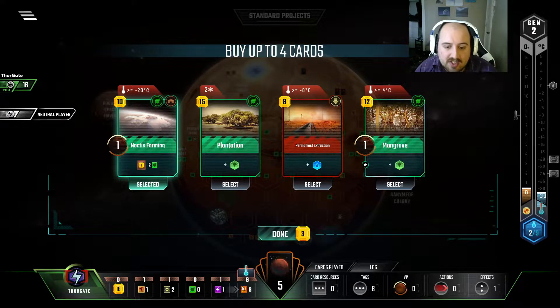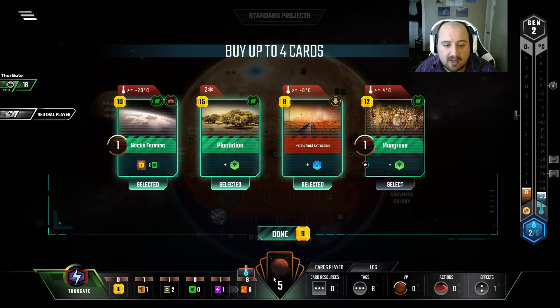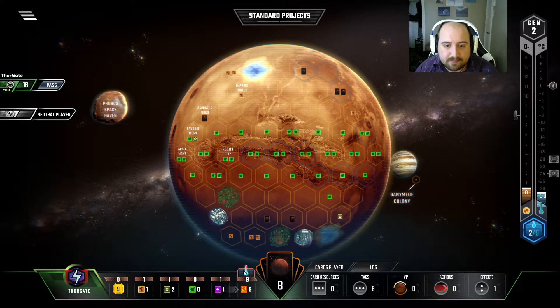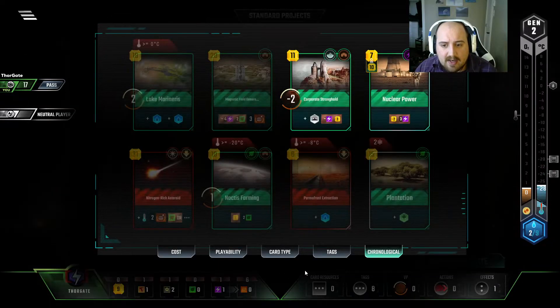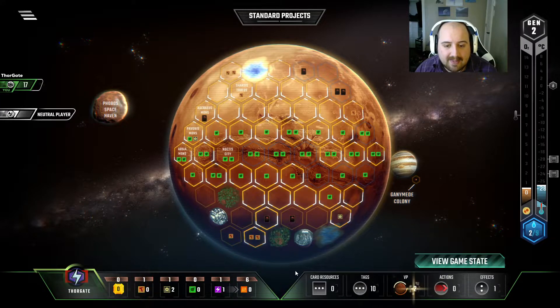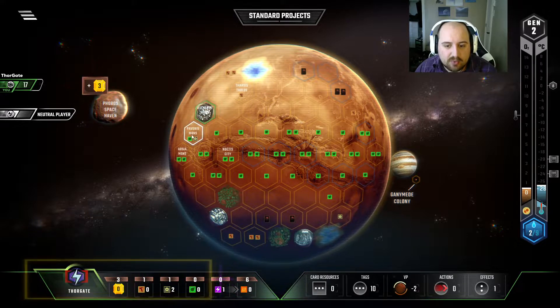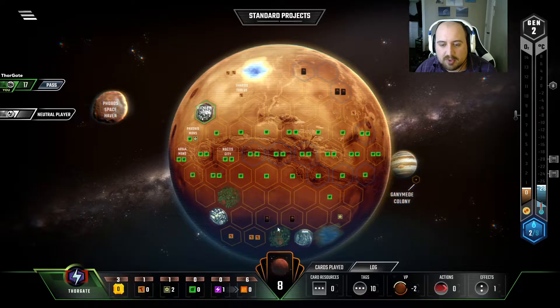Noctis Farming's good if our Heat's going to go up, and it seems like it will. Same thing with Permafrost Extractor and Plantation — all of this is good. We're buying lots of cards right now. Instead of playing Nuclear Power and losing income, I'm going to play the Corporate Stronghold and get a little bit of income. I think I like the card here. Because if we get a mining area, we know what to do — we'll put it here, and that will get us a titanium production, which would be quite nice.